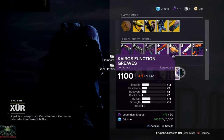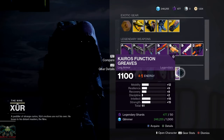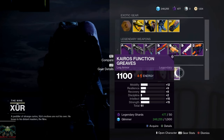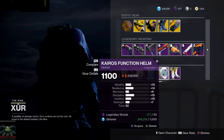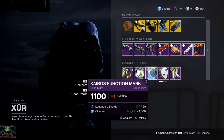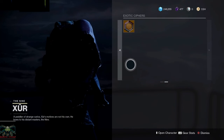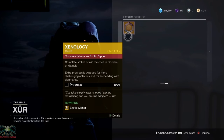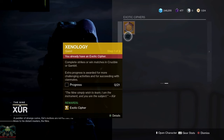He's also got some pretty decently statted armor. The Gauntlets have a total of 61. The Helmet has a total of 62. Chest Piece is 56, and the Gauntlets are 56. And there's his Exotic Cipher. Alright, y'all take care. Y'all stay safe out there. God bless you guys — have a wonderful day, and I will see you in the next video.